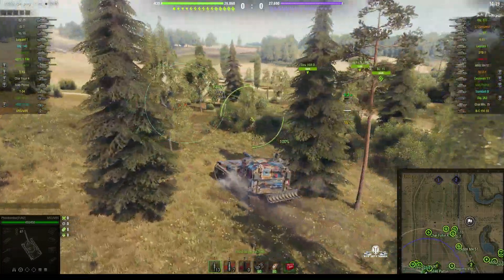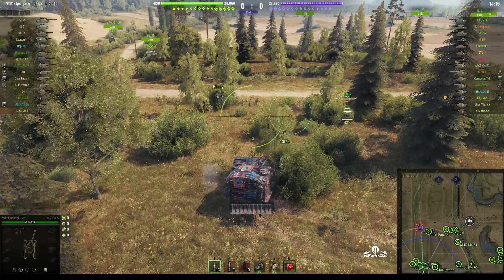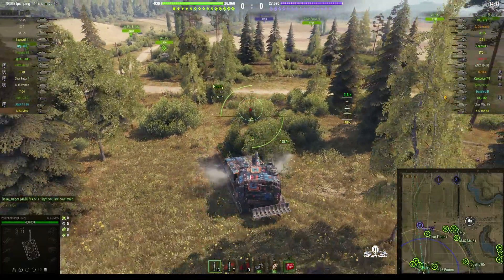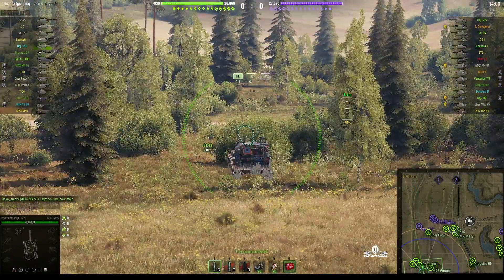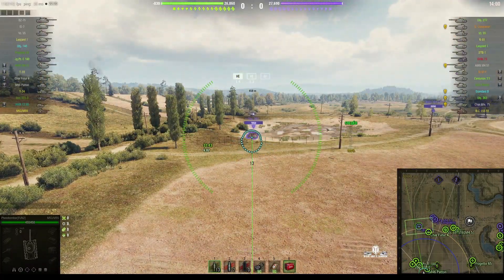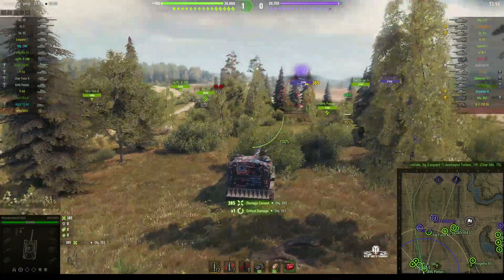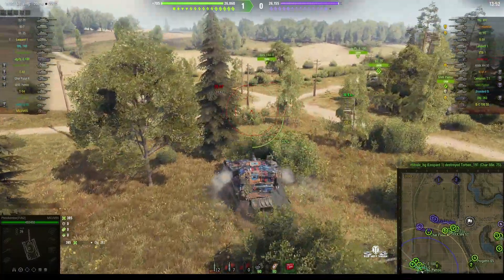He's headed over to the west side of the map because it's an encounter game — the enemy is probably going to try and fight for the cap as well, and he wants to stop them from coming down the west side. He's already found a target he can shoot at. There's an Object 263 and he's gone into the bowl. Bad decision. Takes a hit straight away, but it was a splash for only 385.